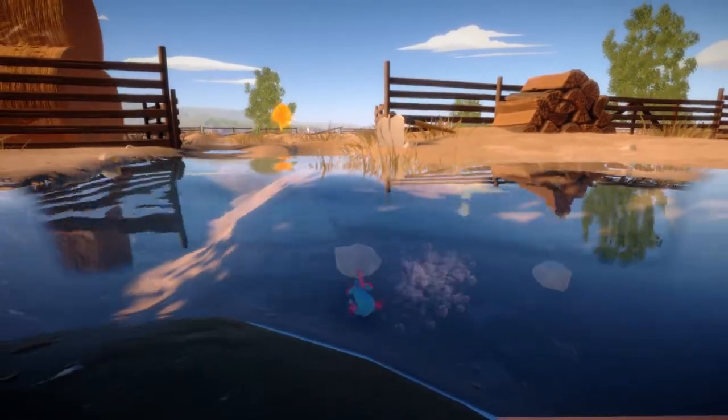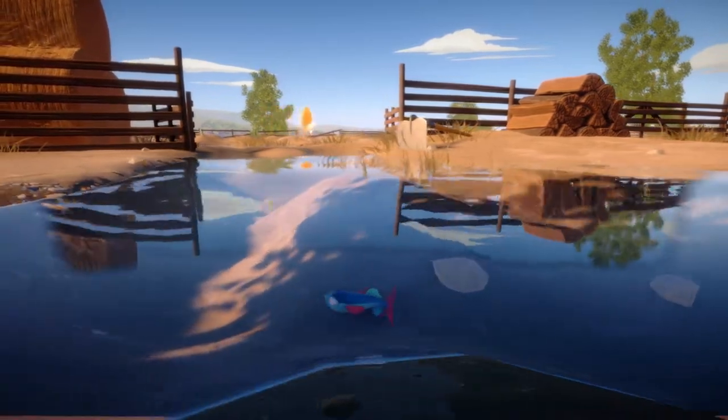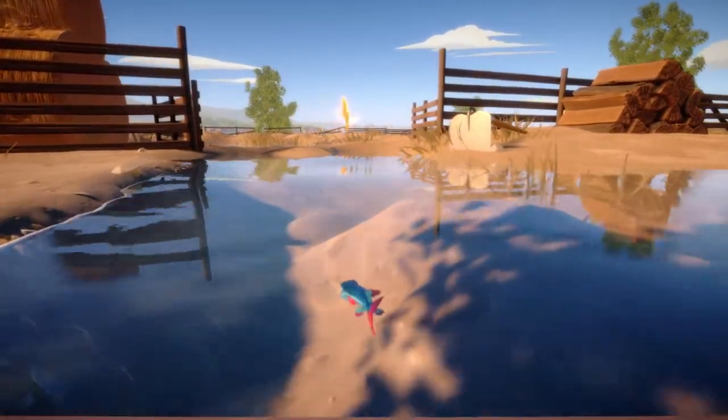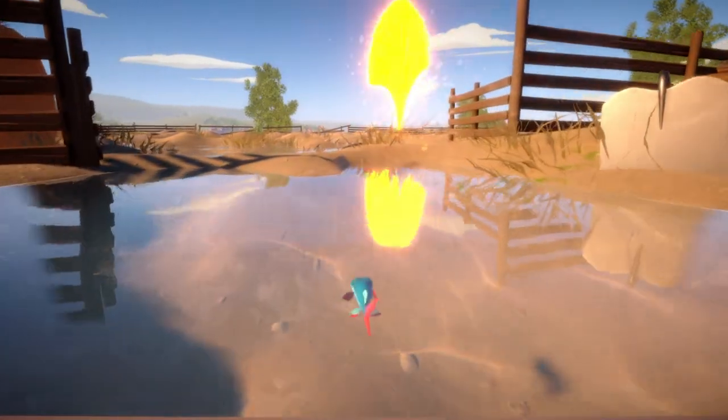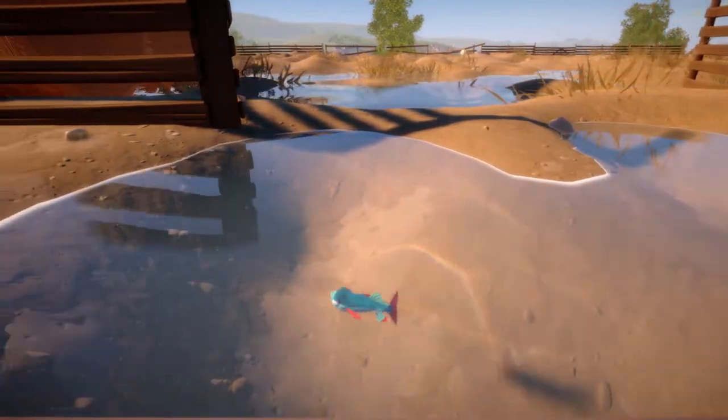It says to use the right bumper and the left bumper just like the piranha, but it doesn't seem to quite work the same way. I'm having some trouble with it. Maybe I just need to get down really low and come up out of the water.